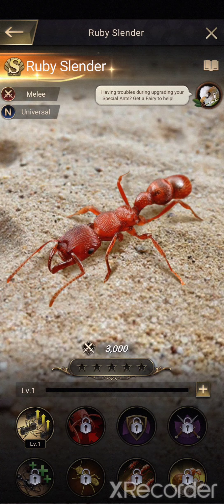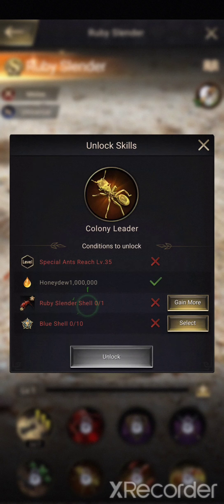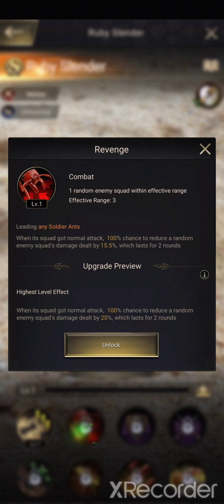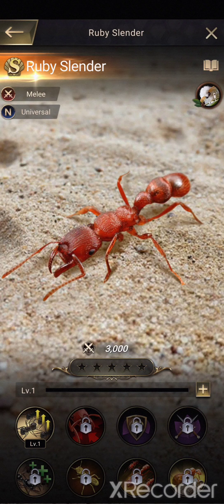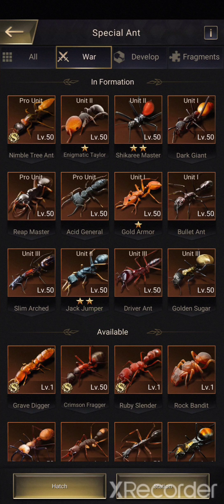Ruby Slender was the one I got from the guarantee. The issue with just getting the ant is that you need a second copy to unlock Skill 6 — otherwise the number of troops will be more or less just half. So even if it has really good Skills 2, 5 and 8 — Crimson Fragger, good results for me from Lost Island. Gravedigger and Ruby Slender collections.